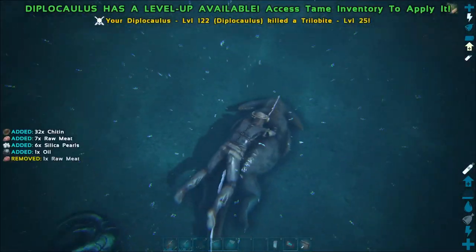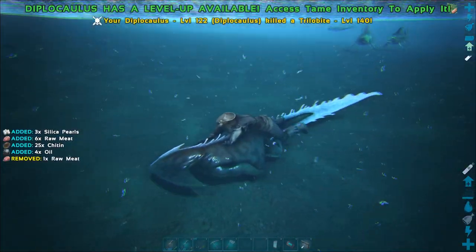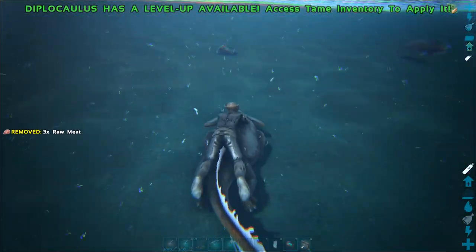The primary attack is a simple bite. Diplicalis appear to deal more damage to trilobites and thus can kill them more quickly and harvest their bodies better.